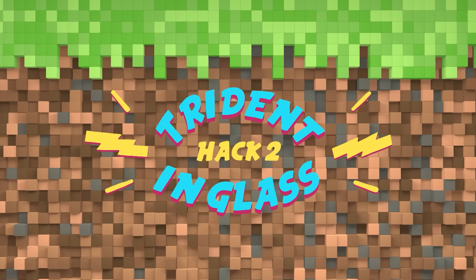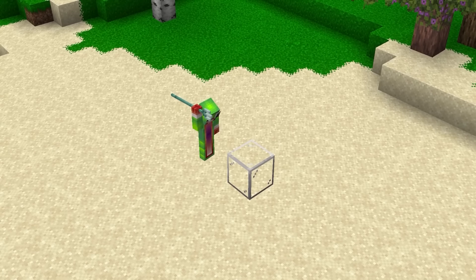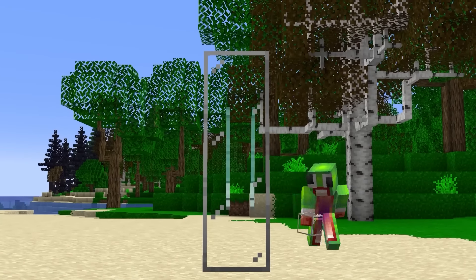Here's a trident inside glass. This old hack is very easy and I already tested it in an older version. We're going to fill this glass block with a couple of tridents. Then we put more glass on top of there and we have a trident display.